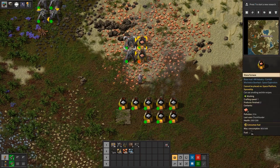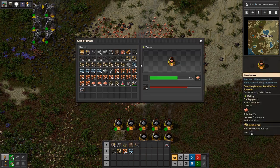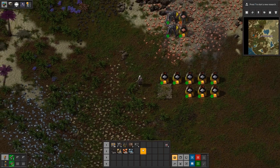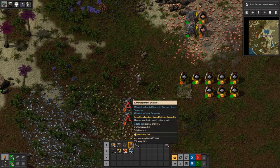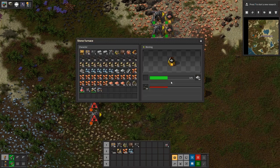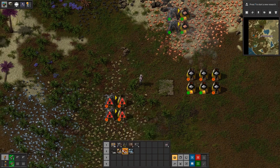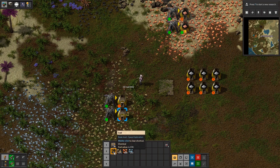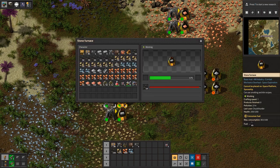These all need to have some place to drop their plates at some point, but for right now we're okay. These are all producing plates right now, so let's go ahead and do another set of coal burners. We'll do two more furnaces and then do the same thing — evenly distributed.